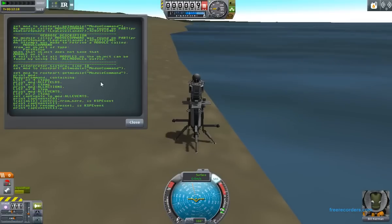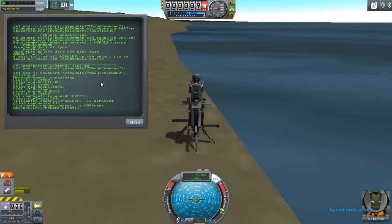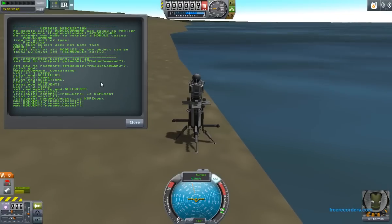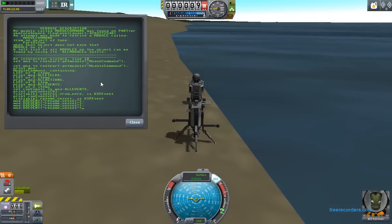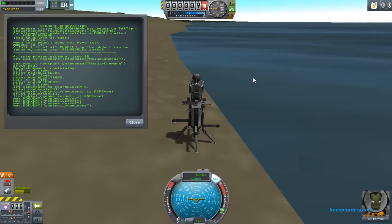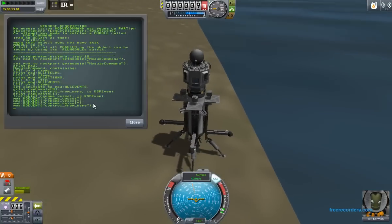Let's try something interesting. I'll call 'mod:do_event' - which is the one I didn't show you in the script - with 'Rename Vessel'. What will that do? Well, it popped up the window but didn't give me any time to actually type into it, unfortunately. So as you can see, there's still some work that needs to be done. But you can do almost everything in the system this way. For example, if I do 'Control From Here', I would now be controlling from there. I have done this on other vessels with more than one control part and it does work.